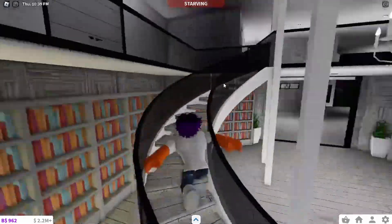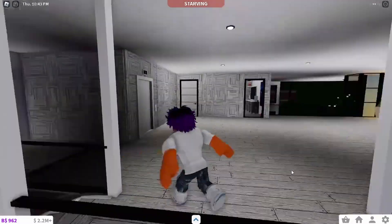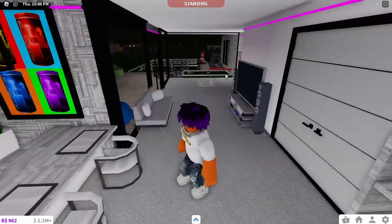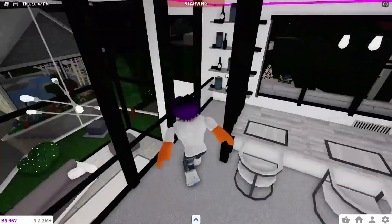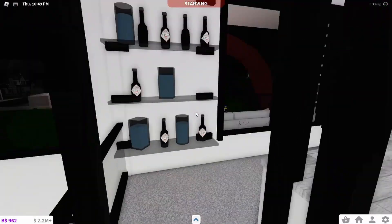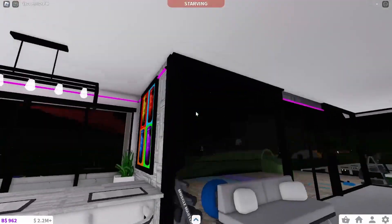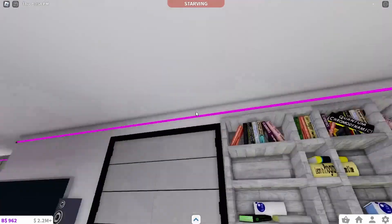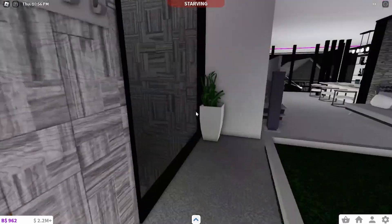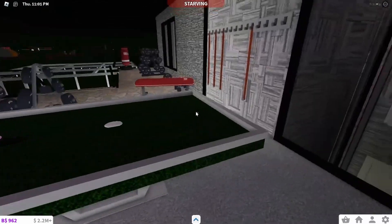Now we're moving to the second floor. Up here we have a nice little purple LED chill area — like a bar with, let's say, alcohol. There's also a not-so-great custom painting. The LEDs here are placed midway down the wall which is quite nice. Here's the elevator — you can see through the walls as you go up and down, which is quite cool.